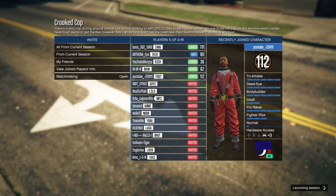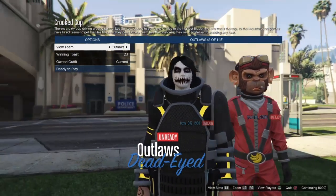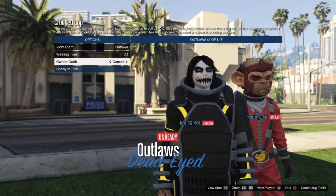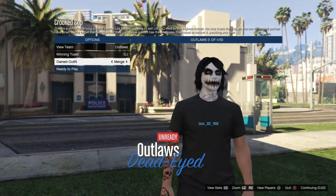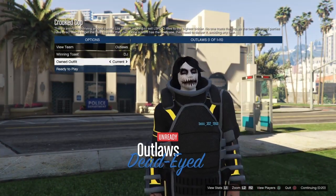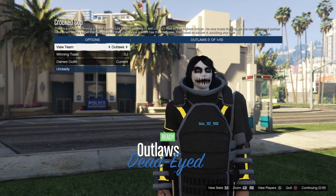Once you get into Crooked Cop, make sure your clothing is set to player owned and start it as soon as you get some people. When you get to the outfit selection screen, switch your outfit once to the right — it should show the joggers and black shirt you picked — then switch it once to the left, and ready up.